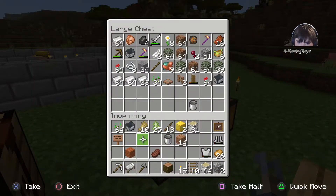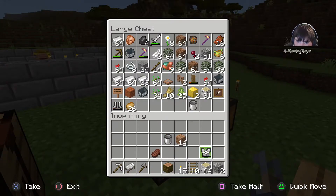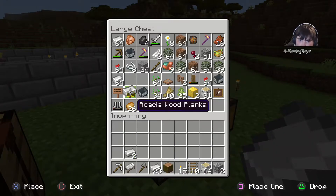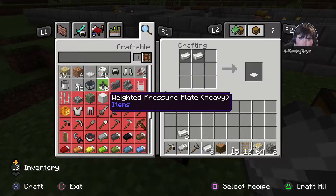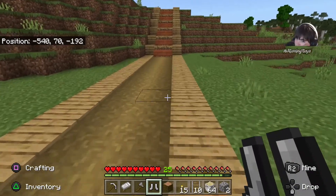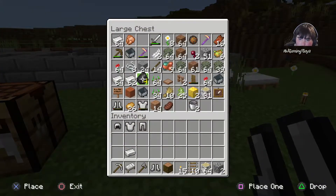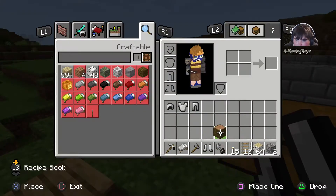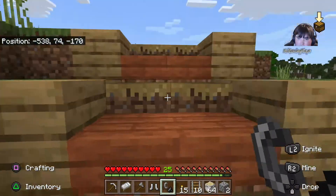I need to put obsidian into it. I'm going to sort that out eventually. I only need 25 to make the armor. So let's just make a helmet, a chest plate, leggings, and boots. I don't have enough flint — I need to make flint and steel. I need to finish this build because I've noticed I've missed a piece.